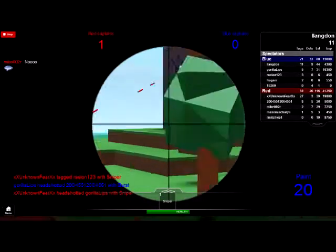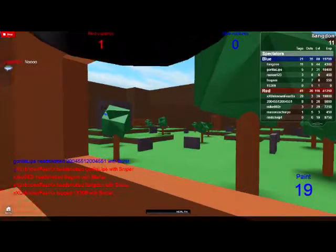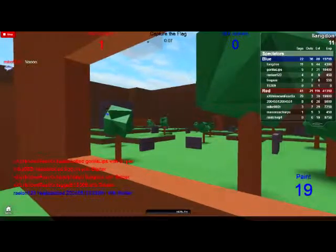The best thing to do as a Sniper is press Q, so you get a big close-up with the Sniper.